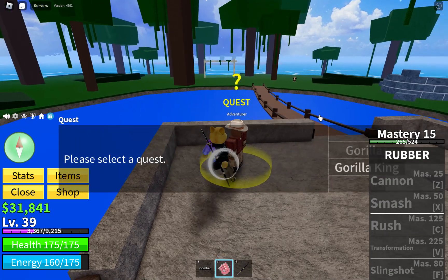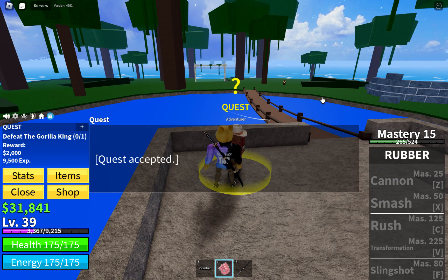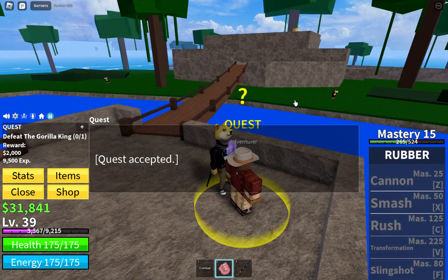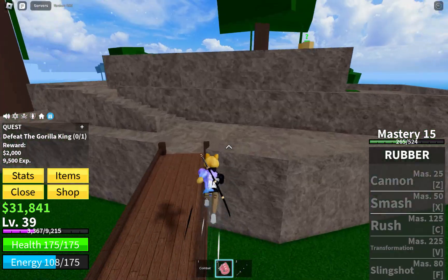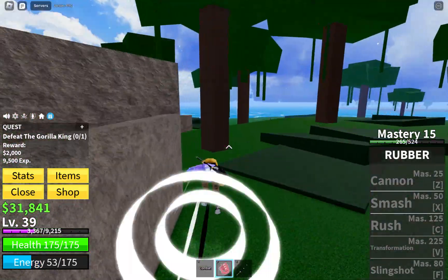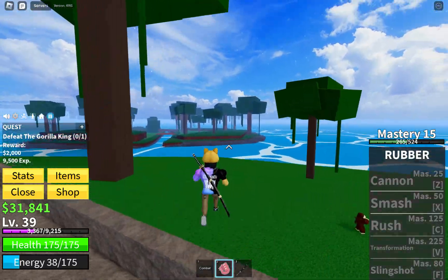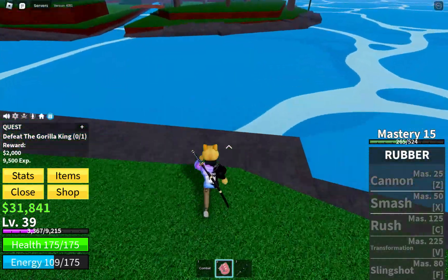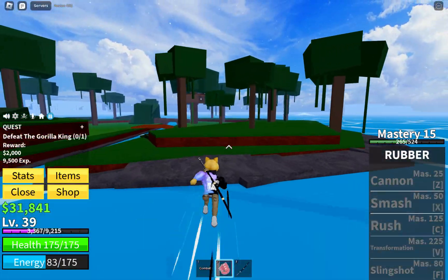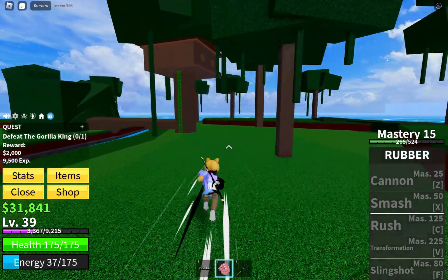Hello, this is how to kill the gorilla king an infinite amount of times, super easily. First of all, you're gonna need the rubber fruit — as you can see, I have it. You just gotta make your way over to this island over here, which is where the gorillas are. As you can see, I found the gorilla king.